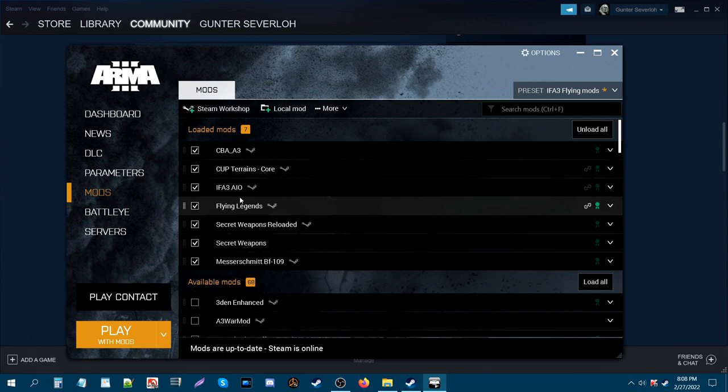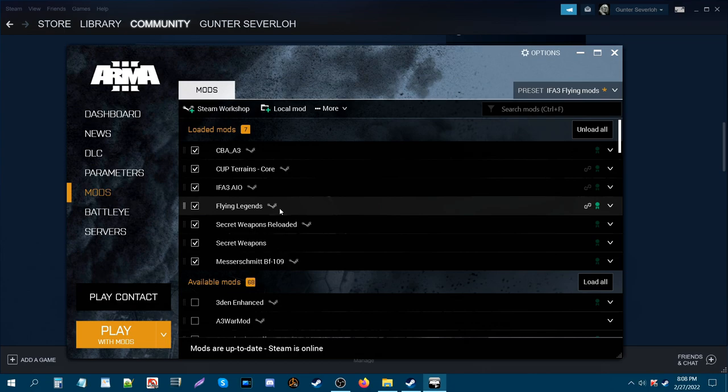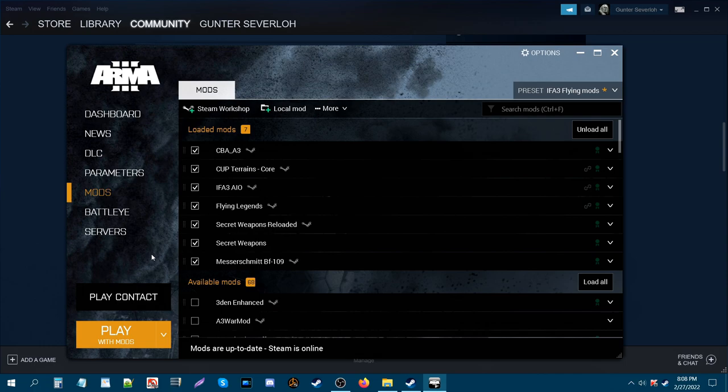Here are the required mods for the mission. The IFA3 AIO is a required mod for all the tanks, vehicles, and other assets. If you have these other mods loaded, you'll see those planes in the mission; if you don't, you'll just be left with IFA3 planes. We're going to load up the mission itself and I'll show you what I did in the editor.